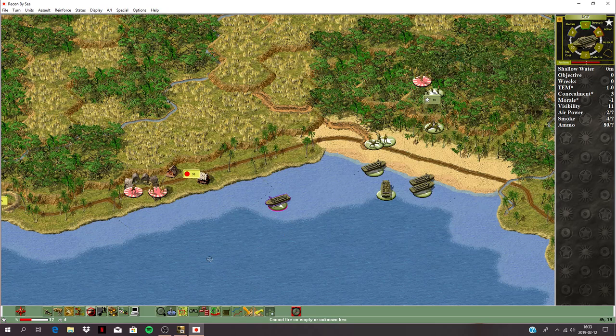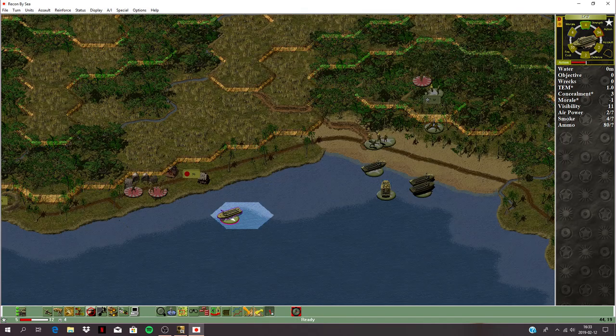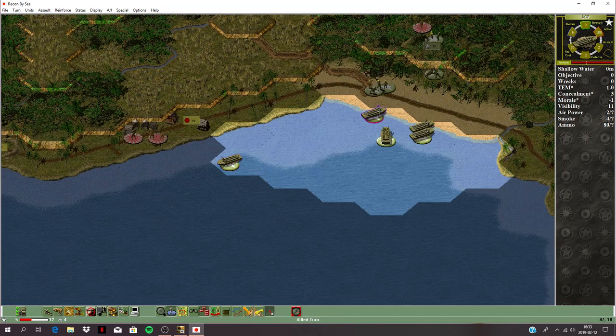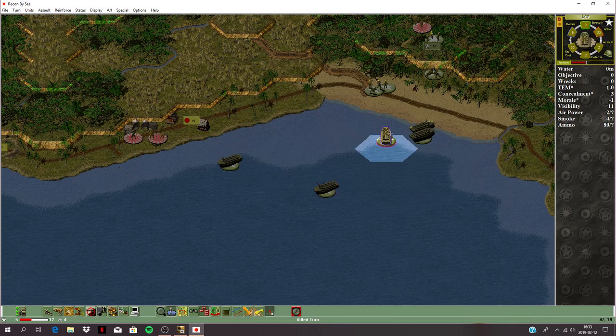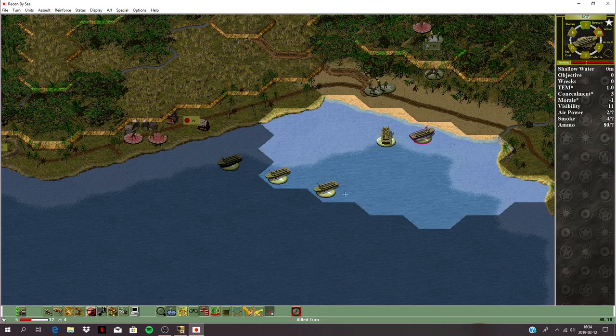He's got a leader there — we'll take fire. No effect though — lost a boat and got disruption. The firepower just isn't worth it. Let's retreat these boats back — probably going to be barraging with mortars, might as well get them to safety.